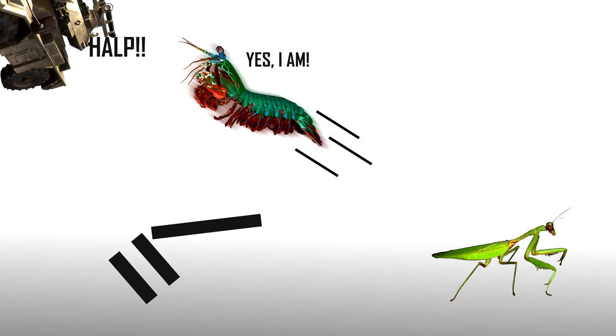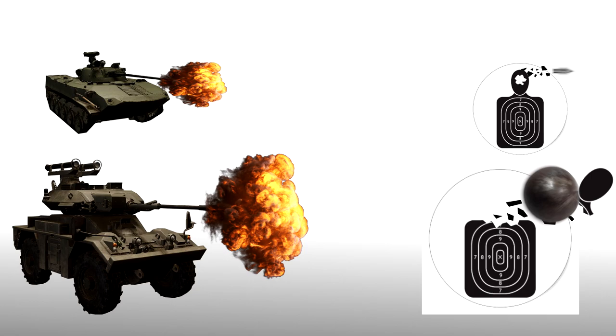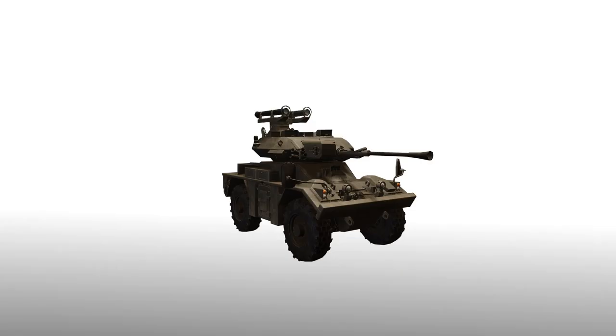AFV Fox is basically campy death with the sense of Clint Eastwood, having a six-shot autoloader autocannon that auto-kills anyone who is on autopilot. The revolver also deals way more damage than any other cannon in its tier.